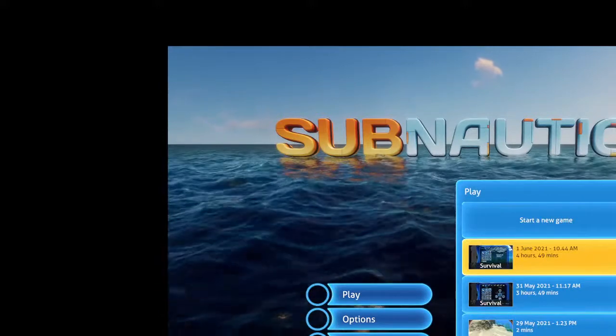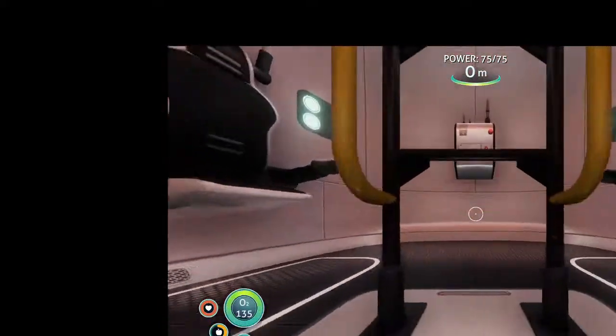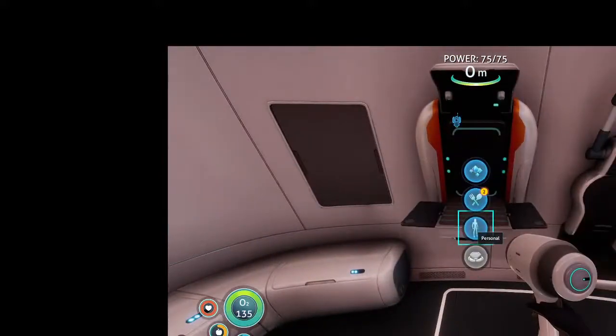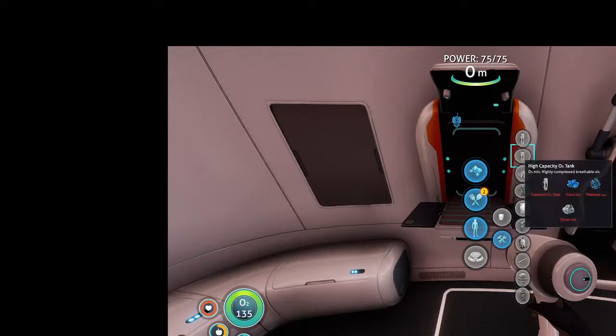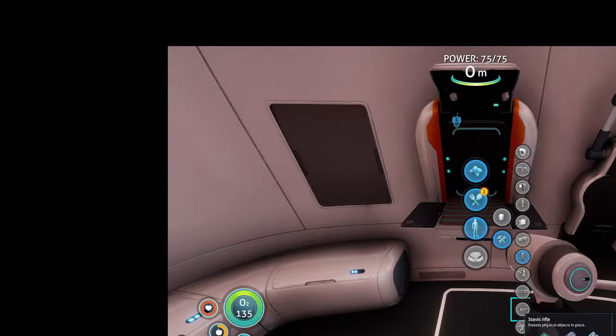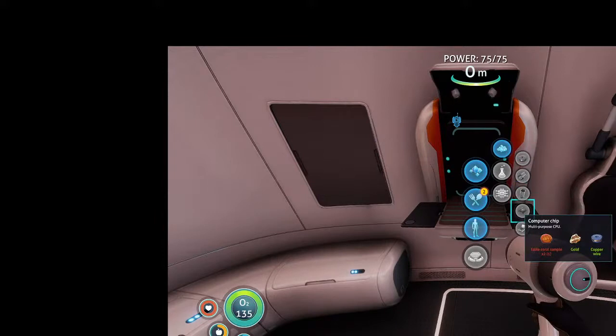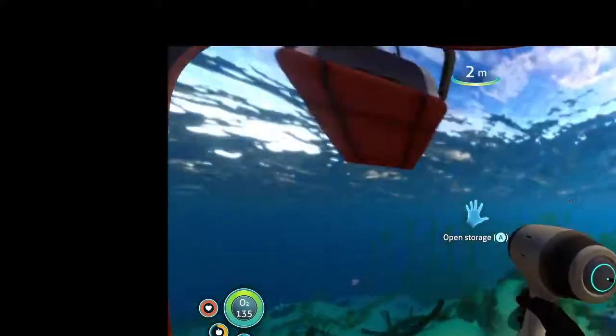Hey guys, today we're going to play some Subnautica and let's just try to do what we need to do. Let's see if we need to make any equipment — no tools. We need to do the magnetite, a computer chip, and titanium which we have, a computer chip — we need gold and table coral and copper wire. So yeah, let's just try to get all of that.